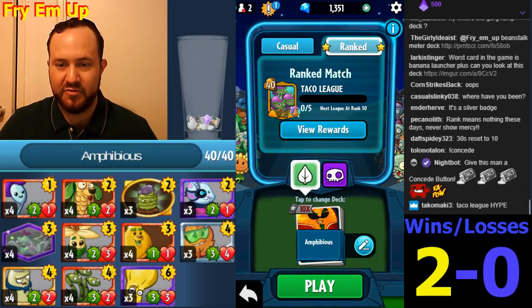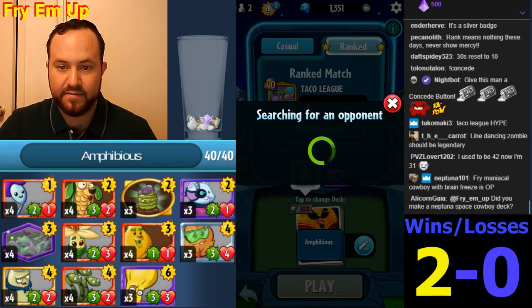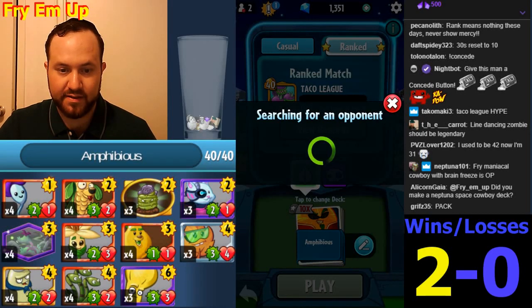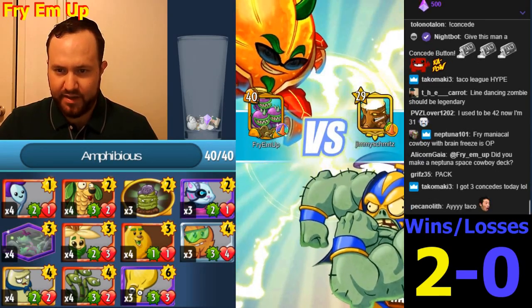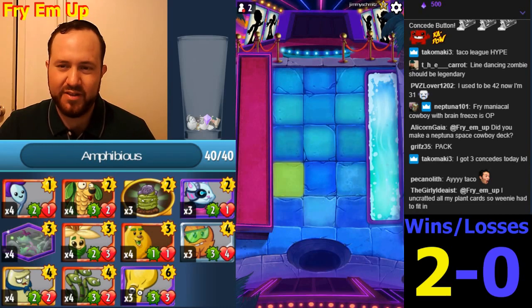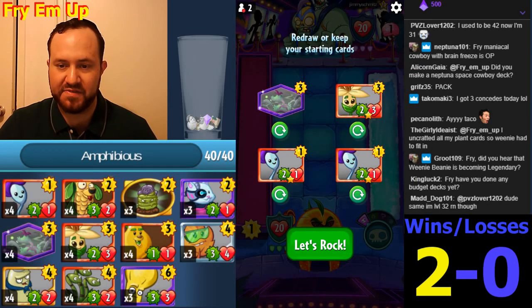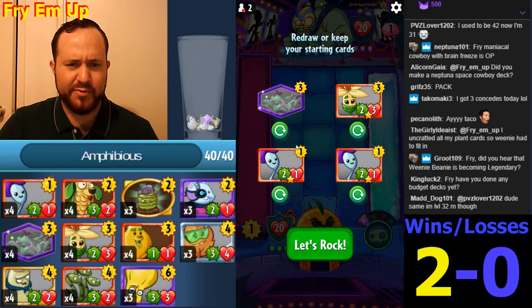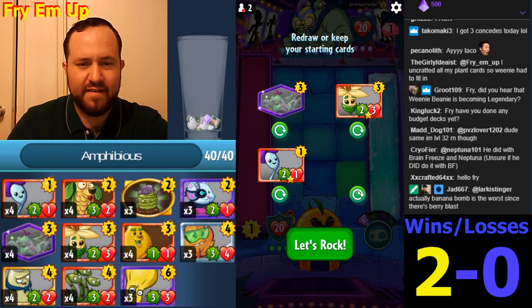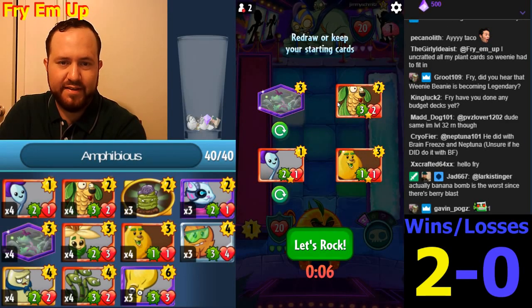I'll also check out this Solar Flare deck as the next game loads. The Cosmos doesn't do anything in this deck — I'd get rid of it. I don't know why you don't have Mushroom Grotto; I think Mushroom Grotto is better than Pear Paradise in this deck. It'll just help you earlier in the games. Maybe Punish Rooms instead of the Cosmos. This matchup isn't really great against the Smash — here's that one-two-three hand. I'm gonna keep this.